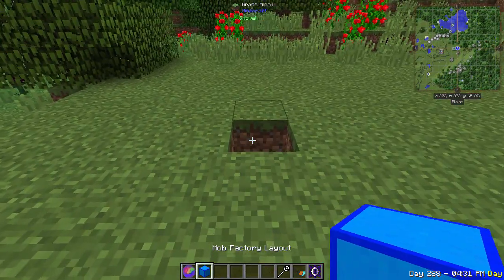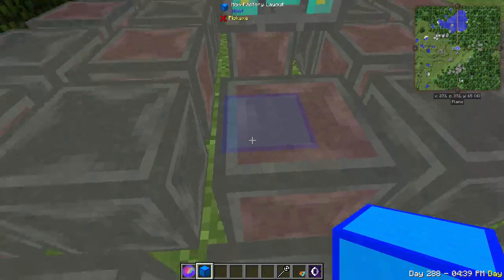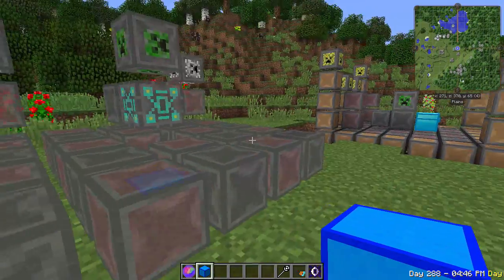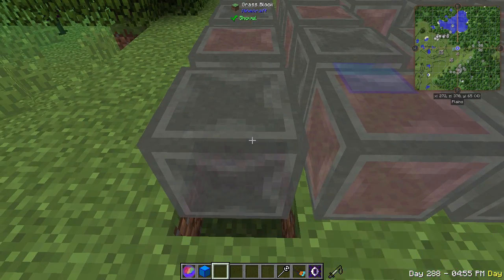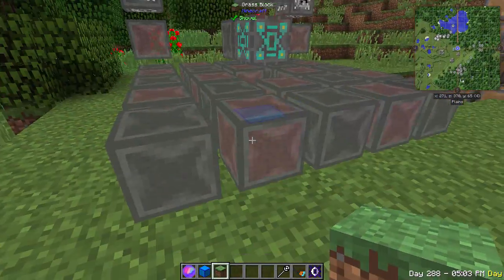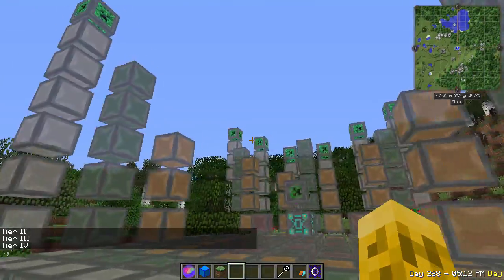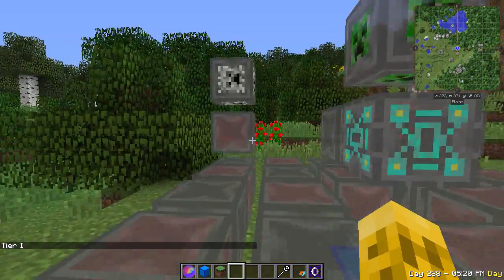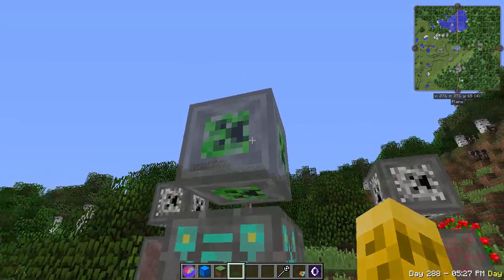We're going to put this mob factory layout block down in the ground — this is different from a previous version where you needed to put it one space above the ground. Now you put it actually in the ground, and the temple will sit one level up higher than where you placed the block. Right-clicking it shows a diagram of what you need to build for the tier 1 altar. You can also right-click to expand the design out to tier 2, tier 3, or tier 4.